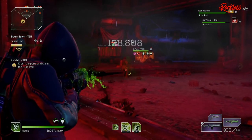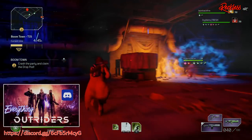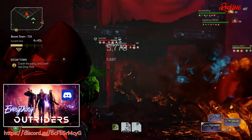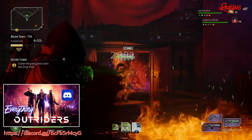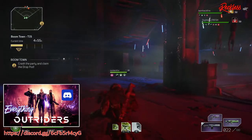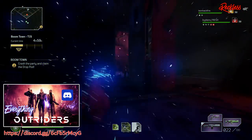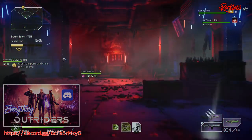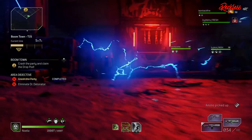That brings us to the end of the video. If you need a place to play Outriders, come join the Everything Outriders Discord — every platform is welcome. You can make new friends, get help with expeditions like Challenge Tier 14, 15, and Eye of the Storm, and get detailed info such as datamines, patch notes, lore, and a look at all of the legendaries in the game. We are close to 200 members and growing by the day, so come join us. A link to the Discord will be in the description box below.